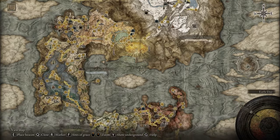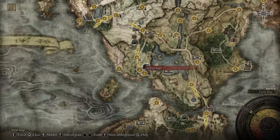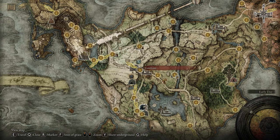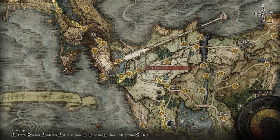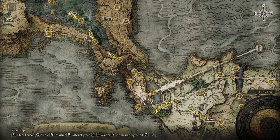Before you start the journey, prepare yourself with one or two Stone Sword Keys — those small knife-like items. Every one of you probably knows what a Stone Sword Key is. If you don't, I have a video on my channel. You can also buy them from a merchant.